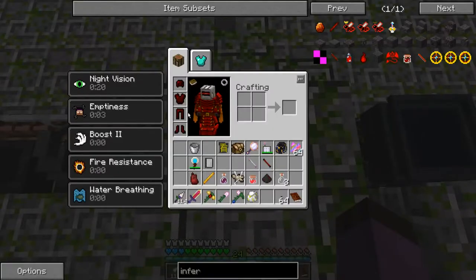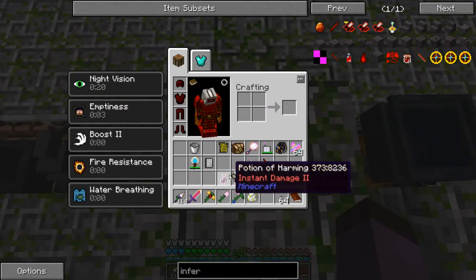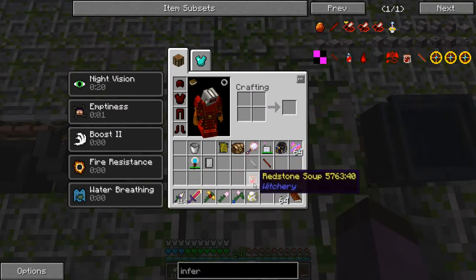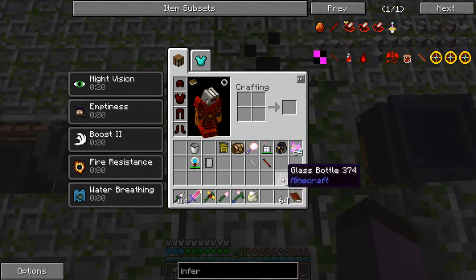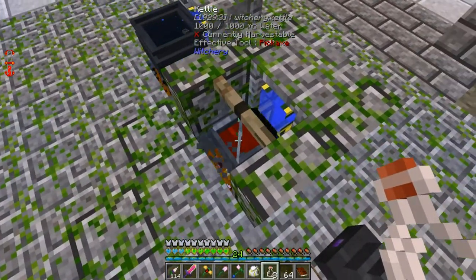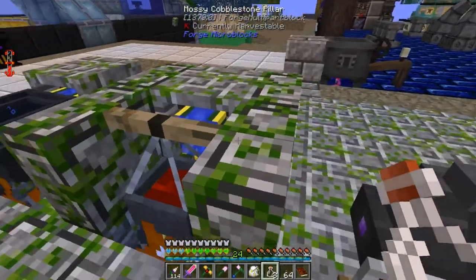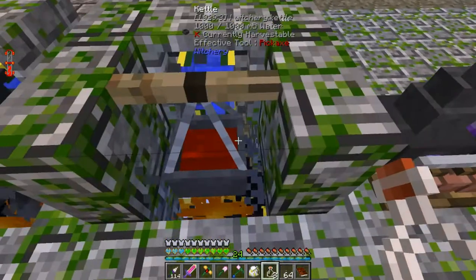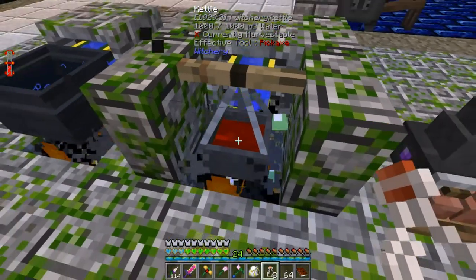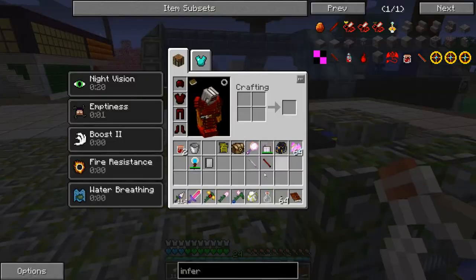Got the six ingredients ready: demon heart, blaze rod, potion of harming, voodoo protection poppet, redstone soup, and refined evil. Give that a moment. With potion particles turned off it'll just show the slime - and that gives me two doses of infernal animus.